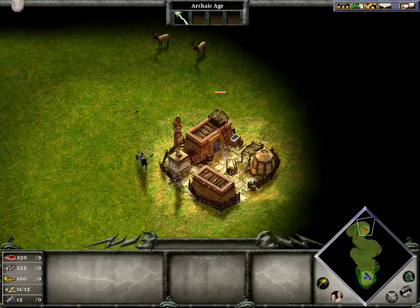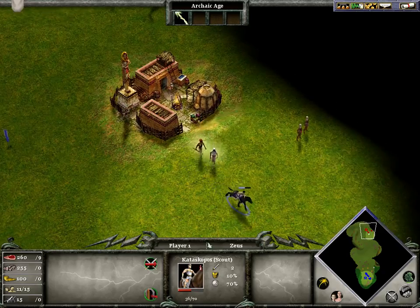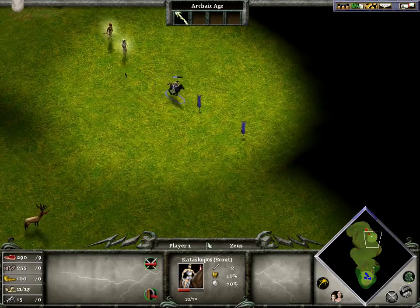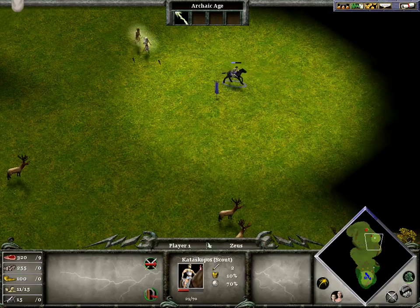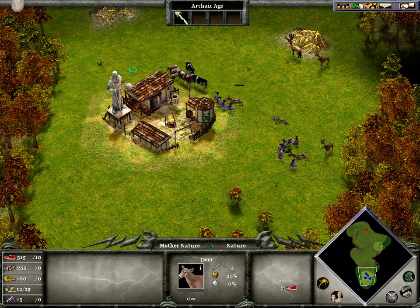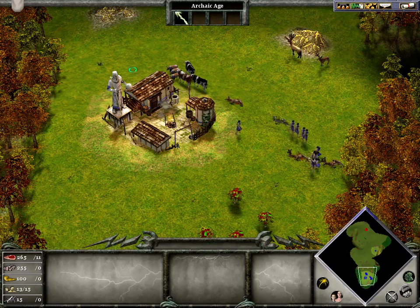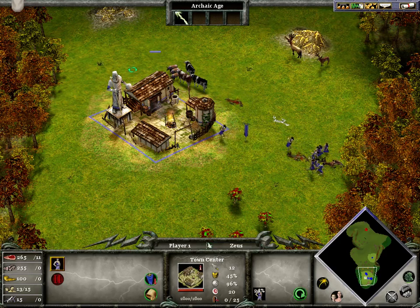You want to make sure your scout doesn't die. You want to treat every unit like you don't want any unit to die. If you have one villager die, that could be a way for your enemy to beat you, and you don't want that to happen.